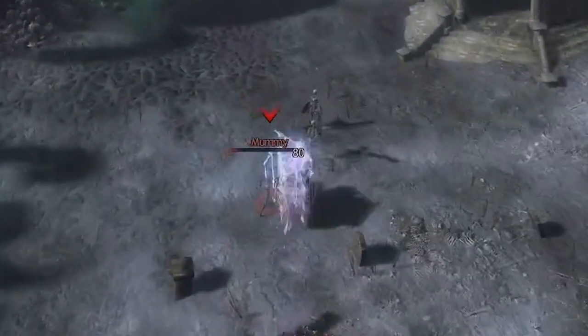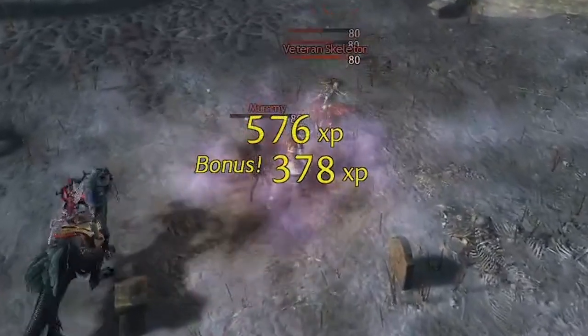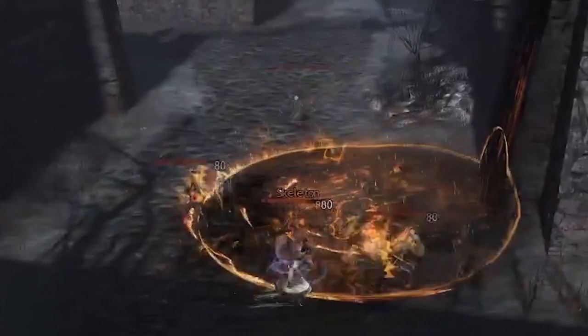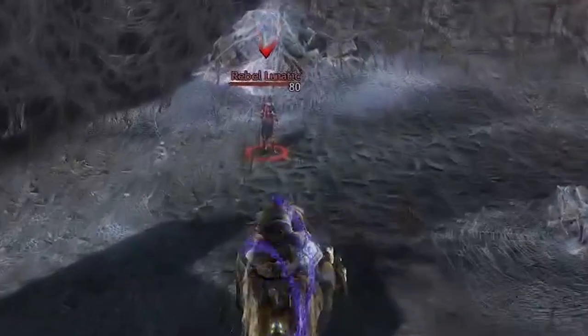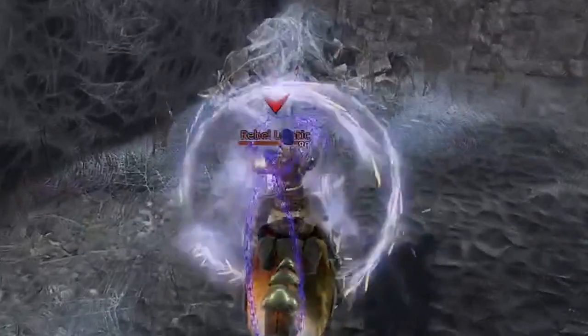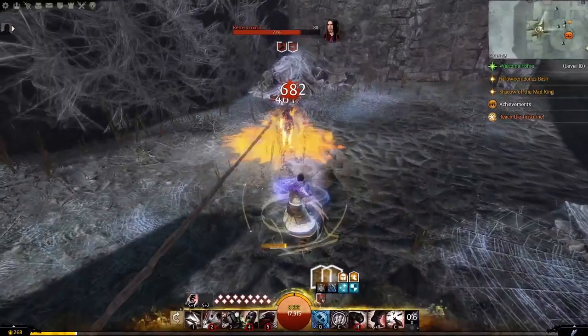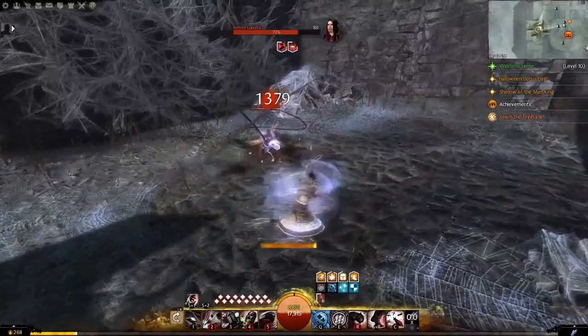Mount attacks do an insane amount of damage to any of the basic enemies. Avoid using mount attacks with the group if they're running around or fighting at a faux door. Use mounts for the races or to catch up with the group, but use the dismount button instead of the attack button. The only exception for mount attacks would be if you're attacking a boss.